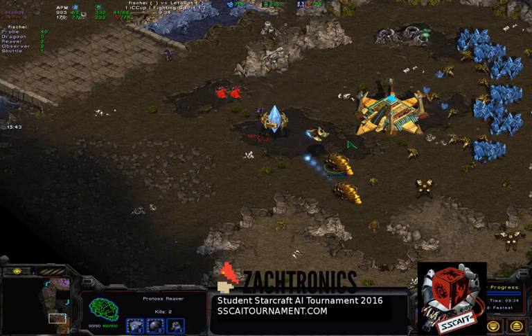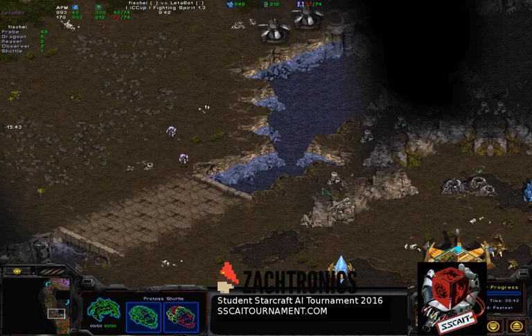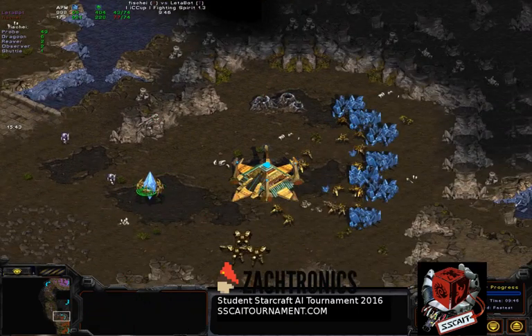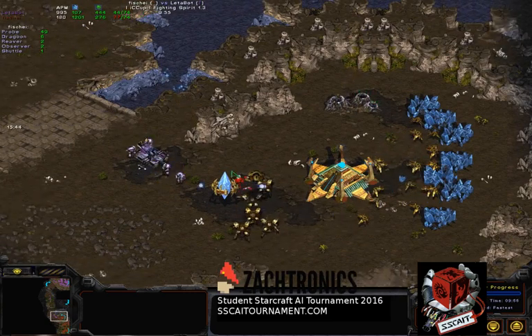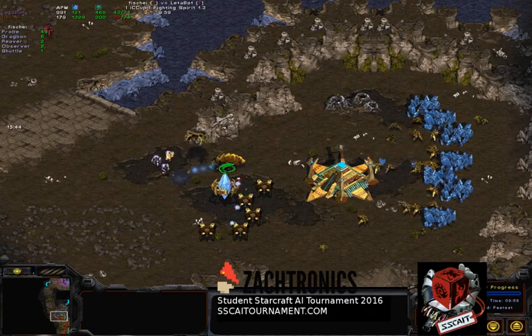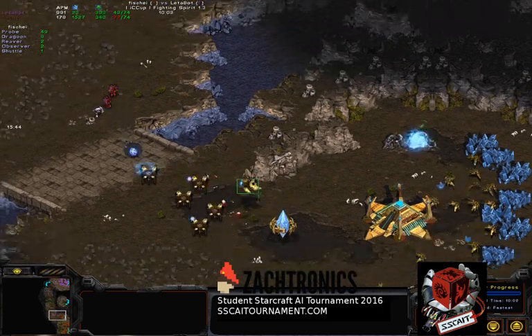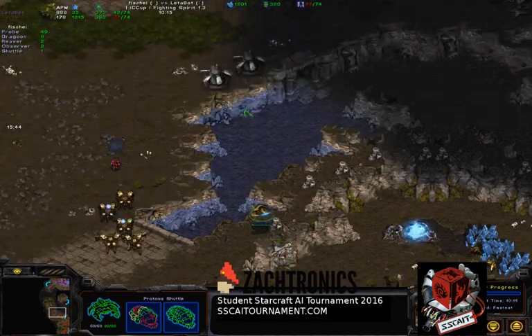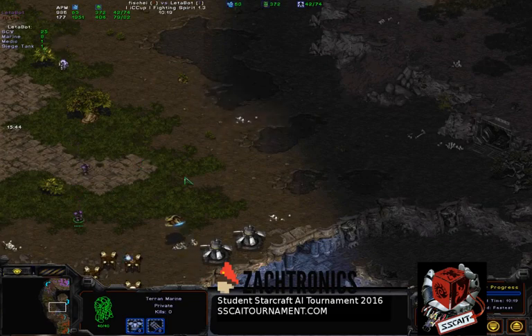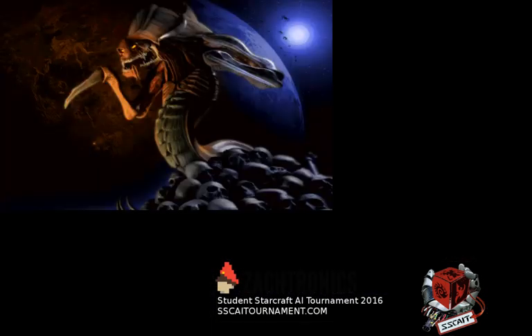Leterbot recovered and is pushing toward the natural again - one tank, four marines, one medic, and more coming from the rear. We've got a shuttle with two reavers and all gateways producing. Fisheye is spending his money much better than Neustadt was. With two scarabs that siege tank gets one-shotted. One pylon goes down - supply blocked for Fisheye but he's got enough dragoons and reavers to hold off any push. Fisheye is programmed only to attack so Leterbot can't recoup - this is GG. One game for the human players, one for Leterbot.